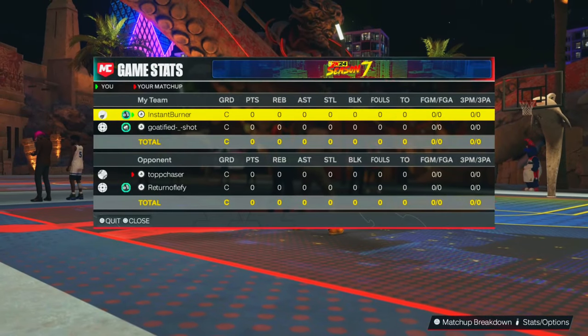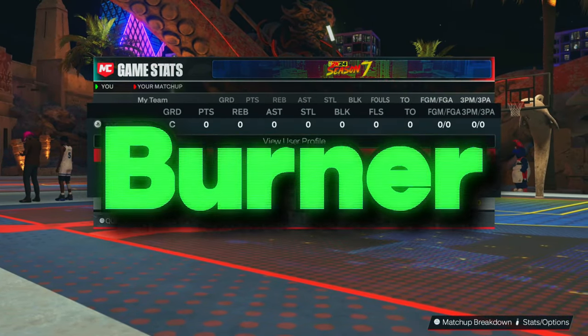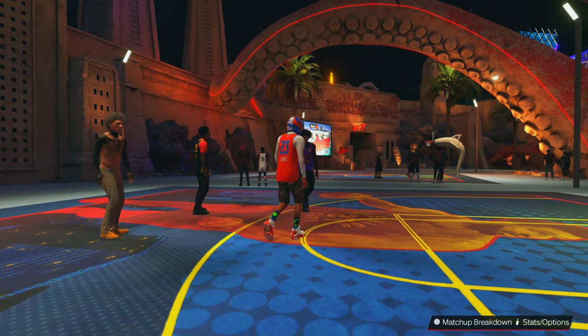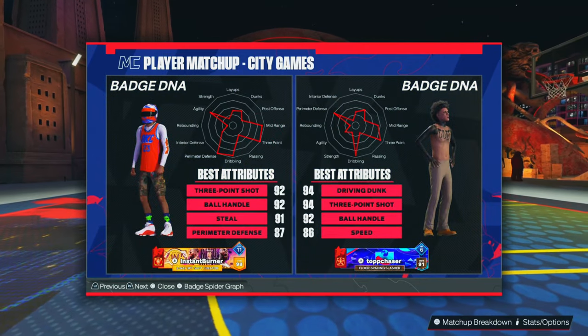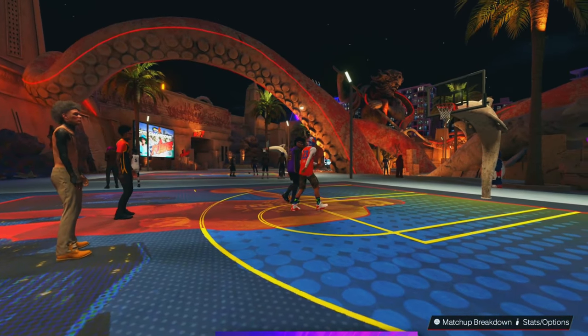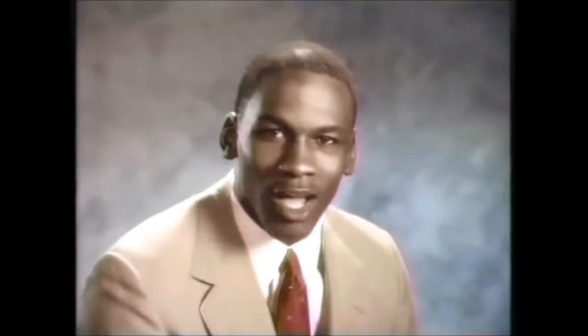Mizzou, aka The Instant Burner. I'm about to put y'all on to one of the best all-around guard builds on NBA 2K24. I know a lot of people say they got their best all-around build. Stop it. Get some help.